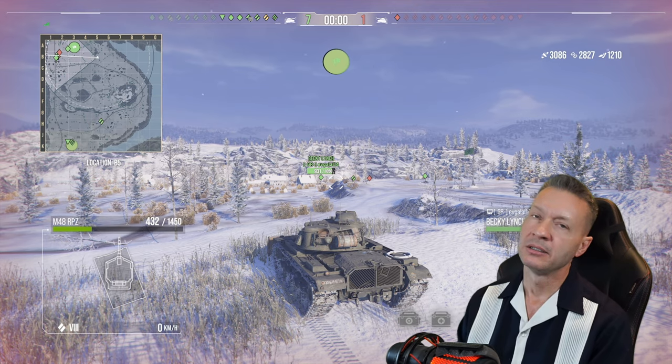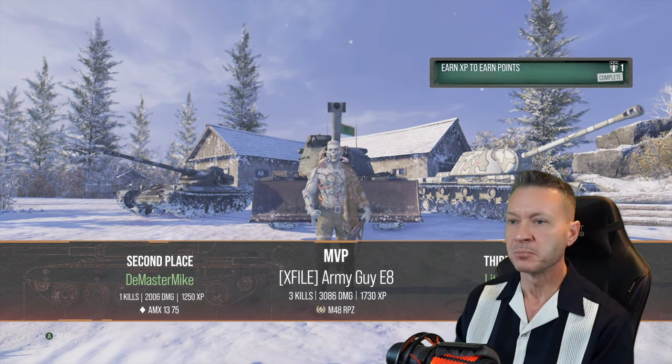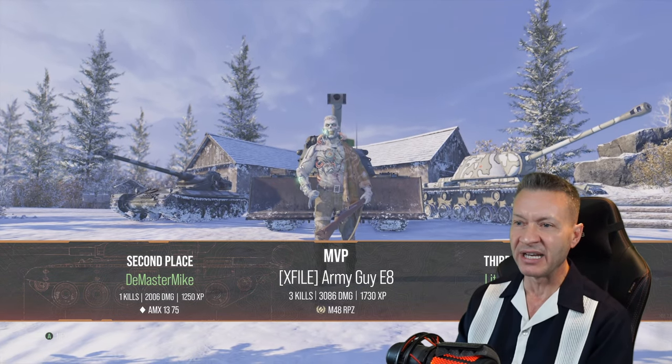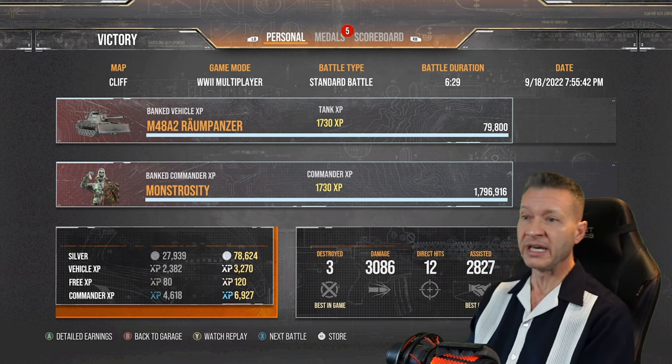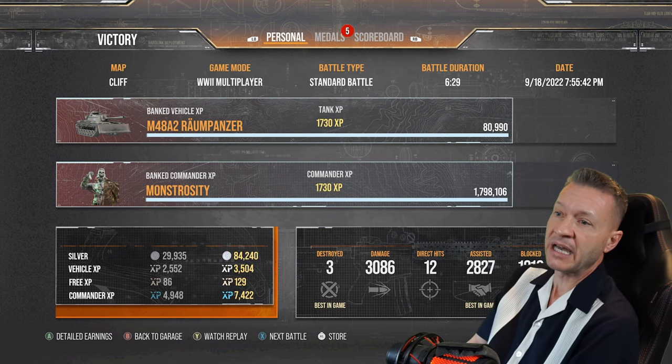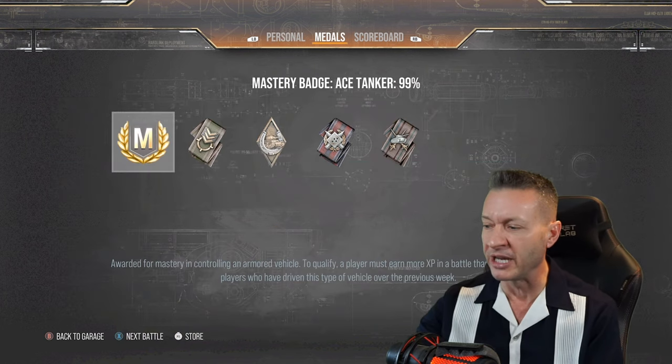We capped! Are you kidding me? 7-1, green team caps. We got an MVP — 3 kills, 3,086 damage, 1,730 XP. That's pretty good. 5,900 combined. We blocked 1,210. We got the ace tanker — boom! That's what I'm talking about right there. Pretty good battle, not a bad tank.